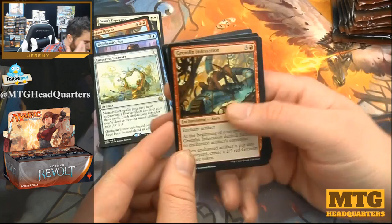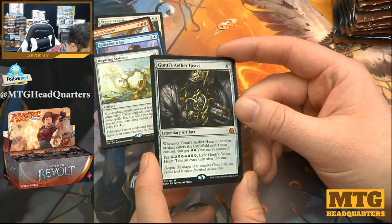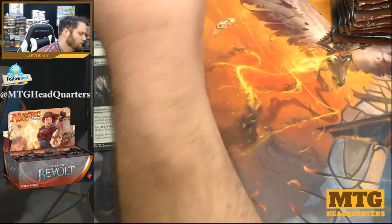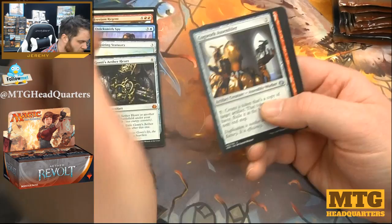Non-lottery card. Gremlin Infestation, Skyship Plunder, Efficient Construction. Our first mythic: Gonti's Aether Heart — six mana, whenever it or another artifact enters the battlefield under your control you get two energy. Pay a bunch of energy, exile it, take an extra turn after this one. Wizards always love to have these take-an-extra-turn abilities, and I don't know if I really love them that much.